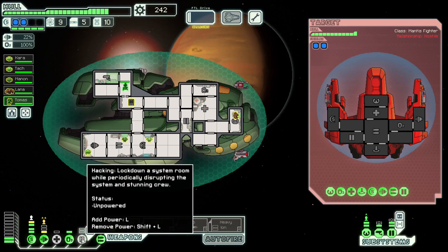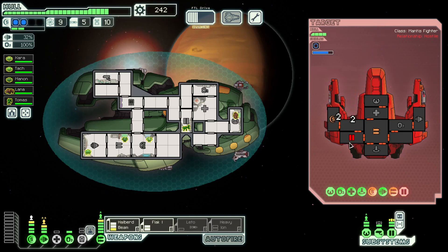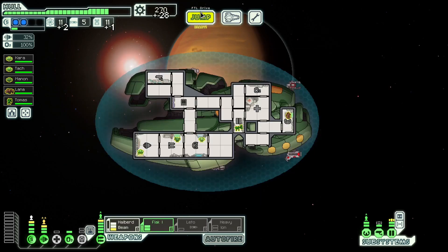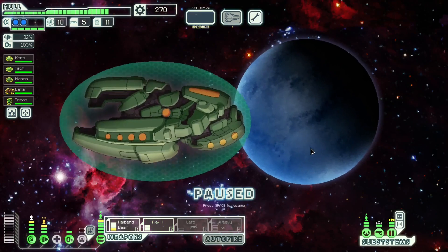I'd like to not hack in this fight — they don't have three shields, so it's not as necessary. Maybe we can take that down and keep them from ever boarding us. Very easy win. How many jumps do we have left? Two. There's a possibility there's a store there. We can either go there and out, or go this way. I think I'll go this way to have a marginal chance of seeing a store.